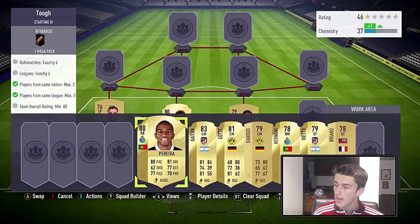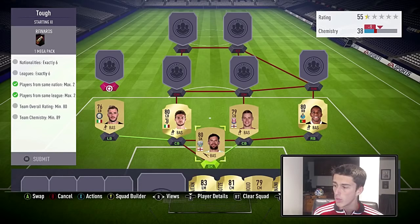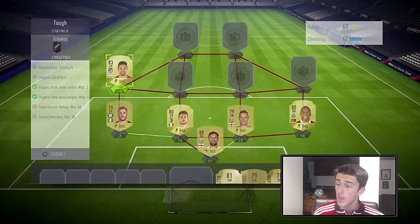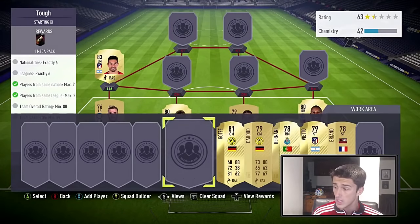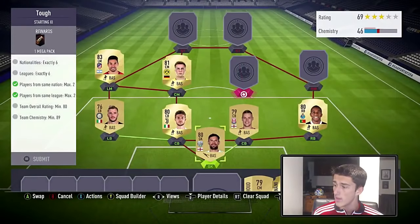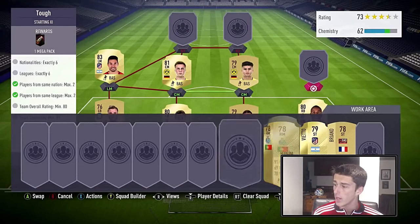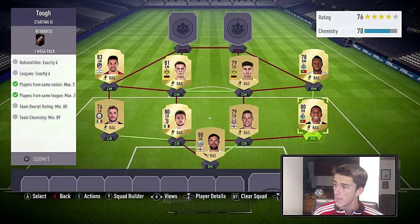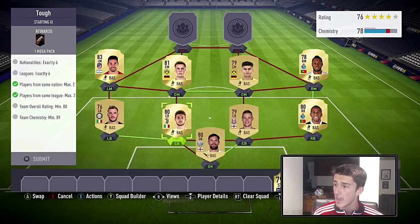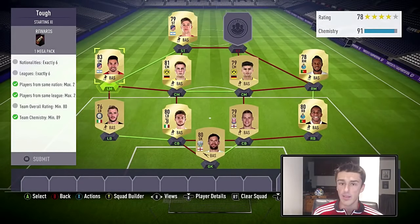Our right back is Perera from Porto — he gets a hyperlink with the right winger. At left mid we're going with a higher-rated card: Gaitan, who is only 1,200 coins as an 83-rated card, which is ridiculously cheap. At center mid we're going with Mario Guta at 1,100 coins. Dahud from Dortmund gets a hyperlink with Guta for 500 coins. At right mid we're going with Hernany, who gets the hyperlink — meaning Hernany is on full chem even though he has two red links next to him.